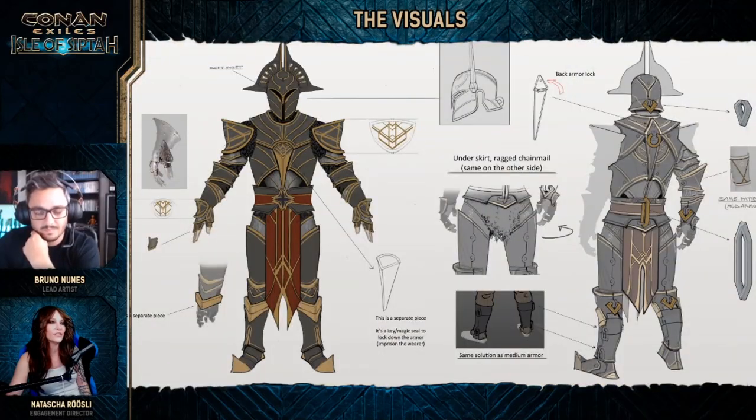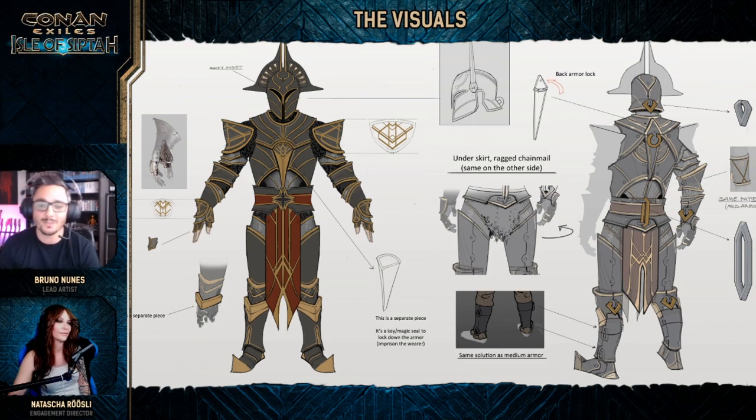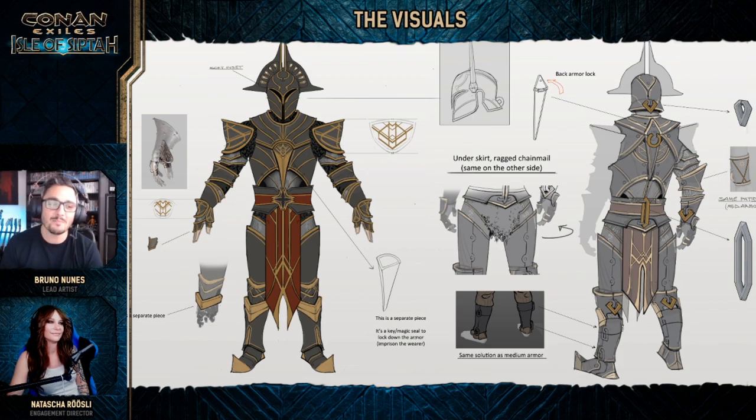And then of course we have the Tier 3 armor — the heavy one, which looks very different from the others. This is like the pit fighter, the warrior. Only the best slaves would be granted to use this armor. It resembles a lot of the vault lines with the same ornamentation, a lot of Art Deco elements, same materials. It's made to look aggressive with all those pointy shapes. It has the locks — the golden locks there in the back. The warrior would use this forever. Same concept.